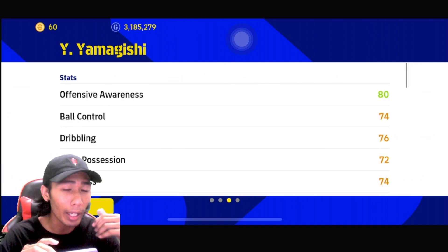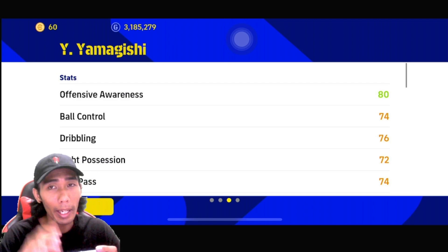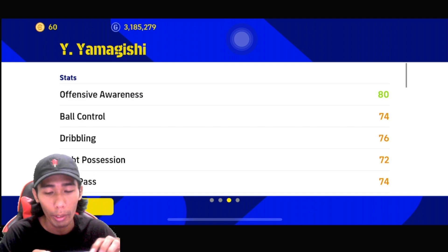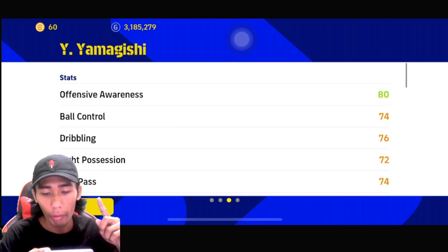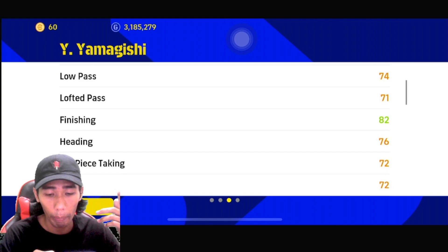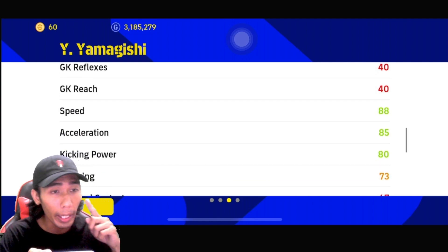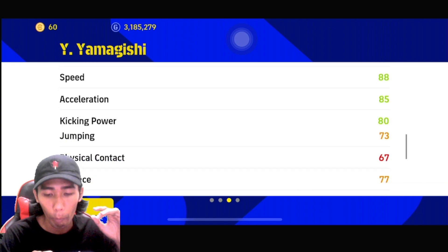Kat Jepun ni bukannya kata tak sedap kan? Sebab player-player Jepun ni semua laju-laju. Kalau korang tak percaya korang try - tak baik dia punya CB ke, DMF ke, CMF ke, semuanya laju-laju. Offensive awareness dia 80, finishing dia 82 - tinggi juga, atas 80 kira tinggi. Speed dia 88, acceleration dia 85, tak ada beza sangat tapi sedap. Kicking power dia 80.